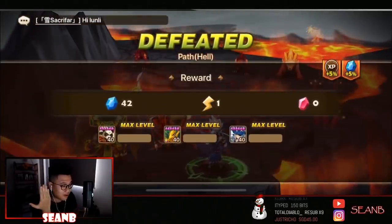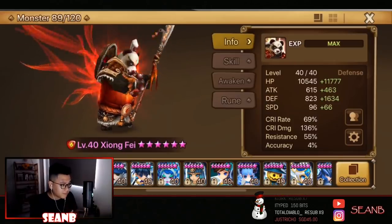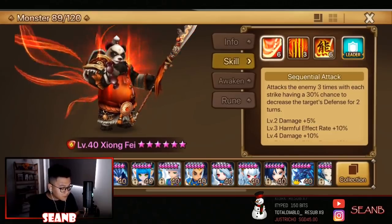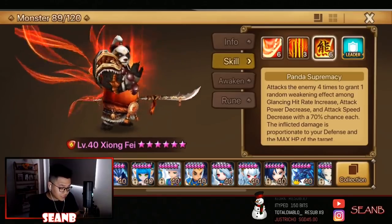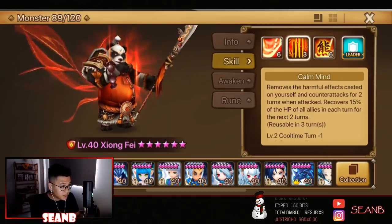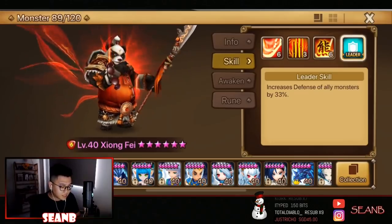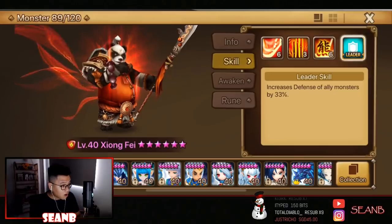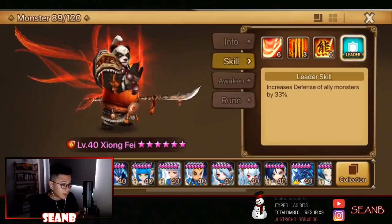Now let's do a quick review for the fire panda Zongfei. He himself brings four different debuffs to the table: defense break, attack debuff, speed debuff, and glancing — all of them have very high activation rates. He also brings sustainability with healing over time, and a universal defense leader skill. Very versatile — you can bring him into raid as a leader or use him in guild battle as a leader for a copper bulldozer team to boost damage.